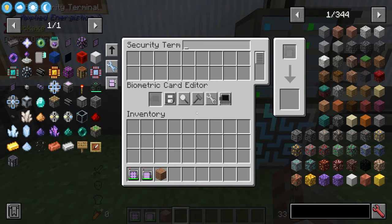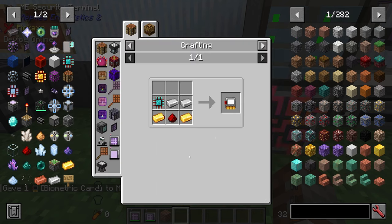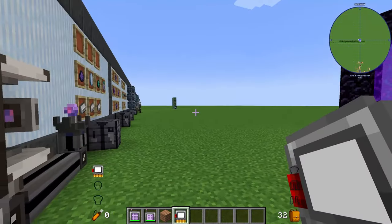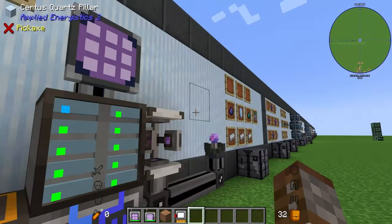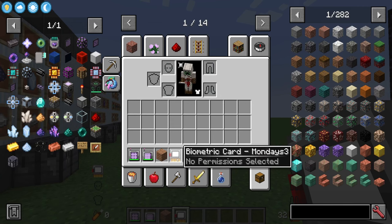Going back to the security terminal, there are some things we can do with this. In multiplayer this allows other people to access your system via wireless or even with regular terminals. You're going to need a biometric card for this. To craft it you need two pieces of iron, an engineering processor, some gold, and redstone dust. By default it's not assigned to anyone, but if you shift right click it, it becomes assigned to a specific player.